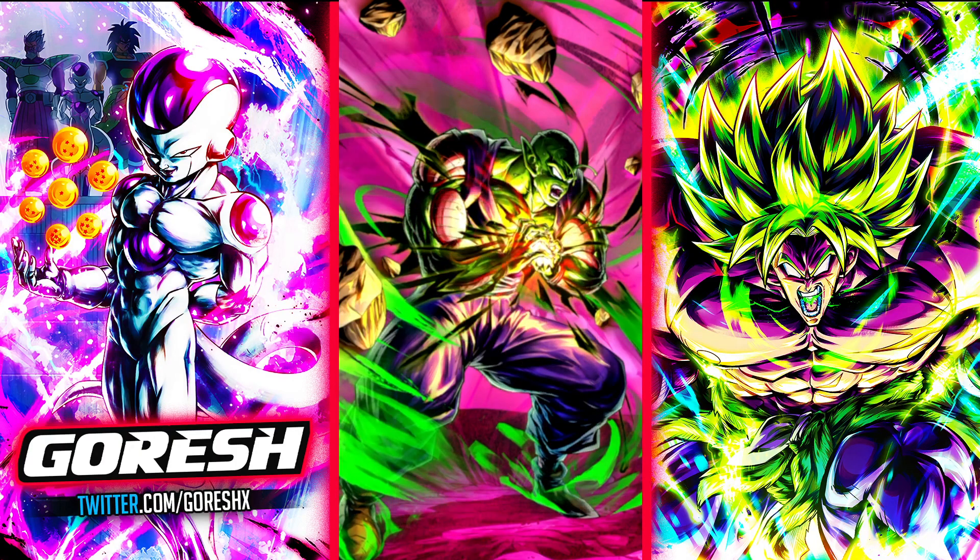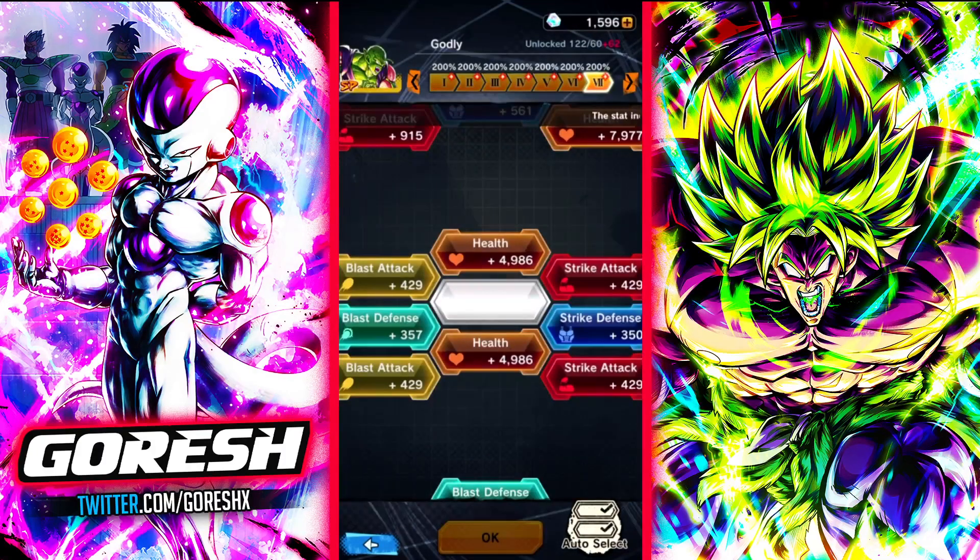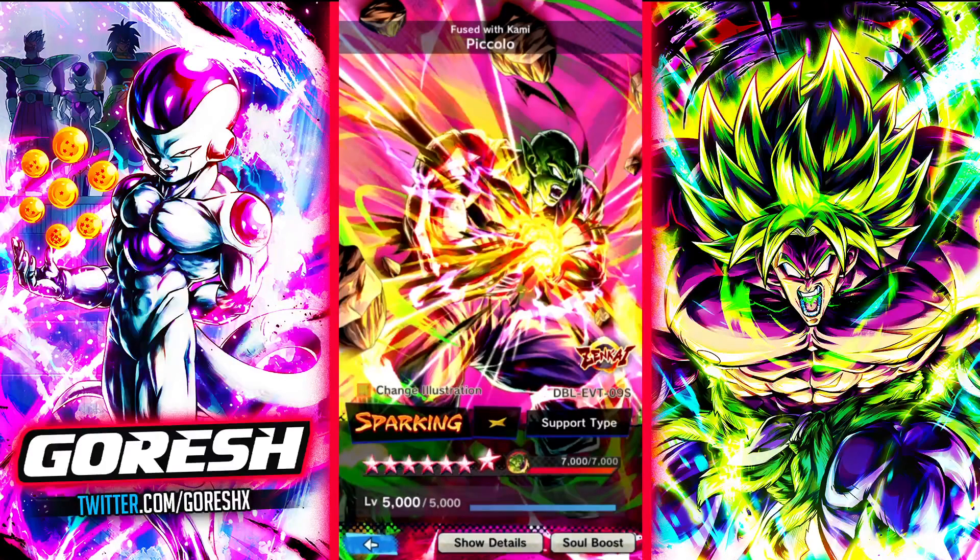Hey guys, so we're taking a look at Zenkai 7, 1400%, 14-star Legends Road Piccolo today. I highly recommend you guys not do what I did and rush this guy to be done — I did this for the showcase specifically, so you guys can tell how good this guy actually is on a regen team.